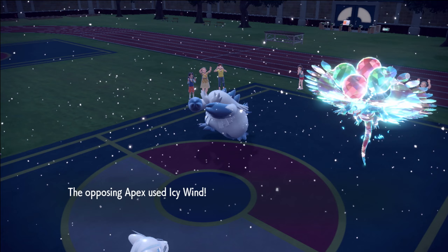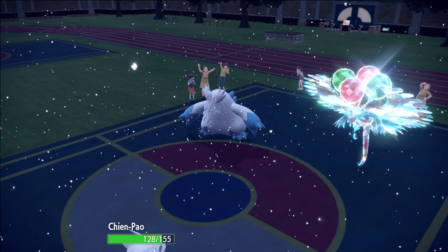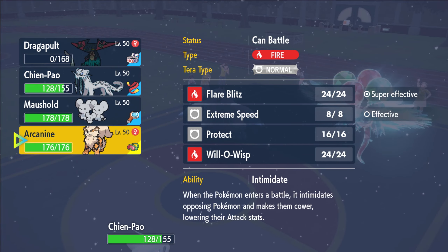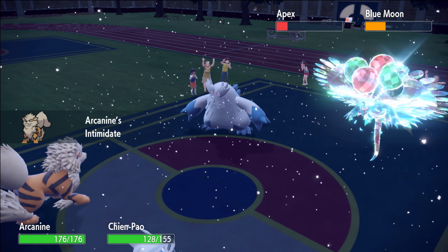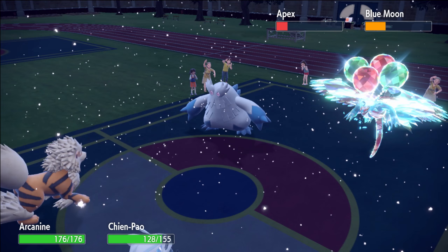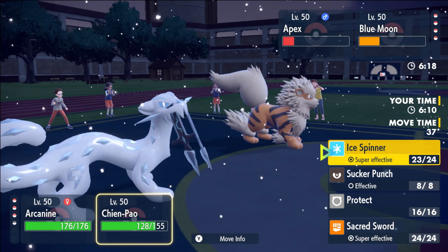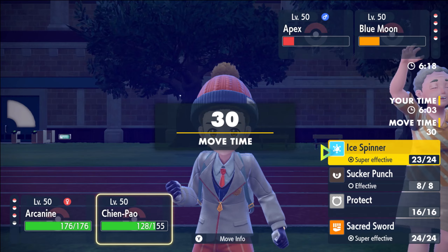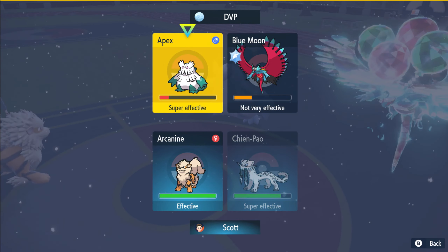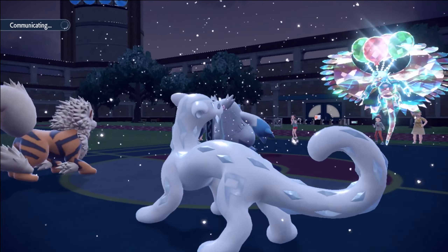Icy Wind is kind of annoying but we always outspeed the Abomasnow which is fine. It puts us in an awkward spot - actually does it? I think Arcanine is just free here. Extreme Speed should pick up from that range pretty comfortably. I kind of wish I doubled the right slot just in case because Ice Spinner always picks that up. At minus one Speed I don't feel threatened. Is Sacred Sword the play for what they have in the back? It might be better just in case they swap in.